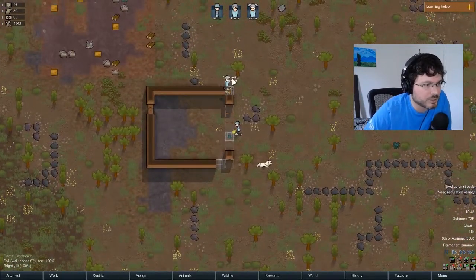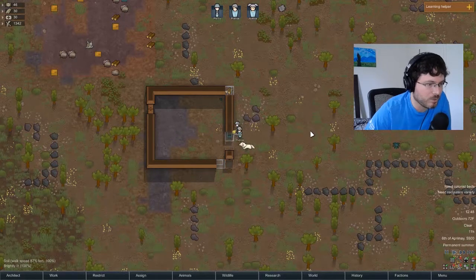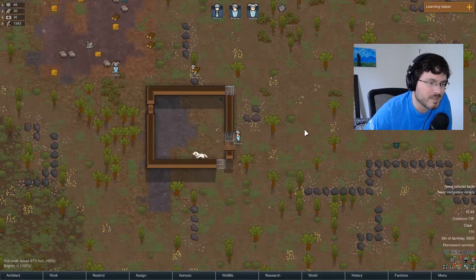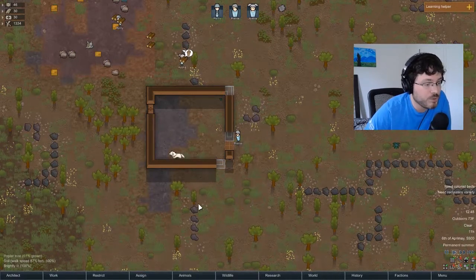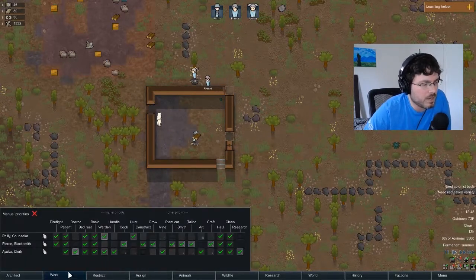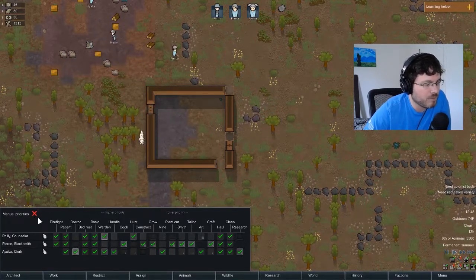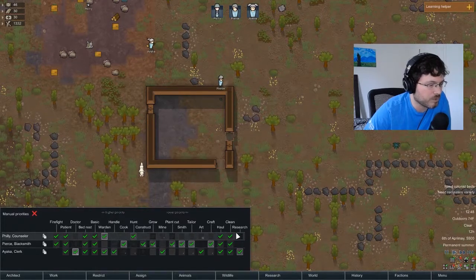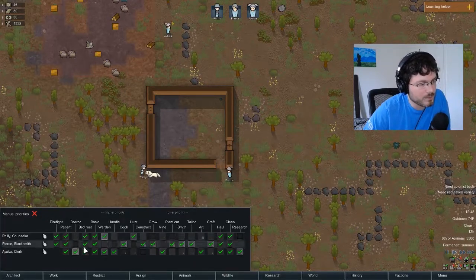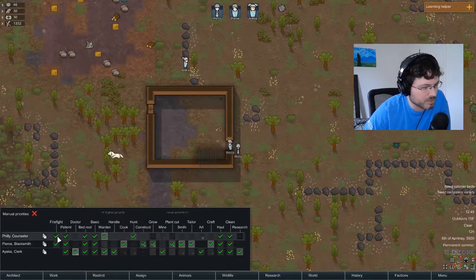Sometimes you get a 'construction botched' message - if a colonist is low in construction skill they'll fail and waste resources. We want to make sure people are performing tasks they're good at, and we do that with the Work tab at the bottom. The first thing I like to do is check Manual Priorities - by default it's off, with just green checkmarks meaning they either do a task or they don't.